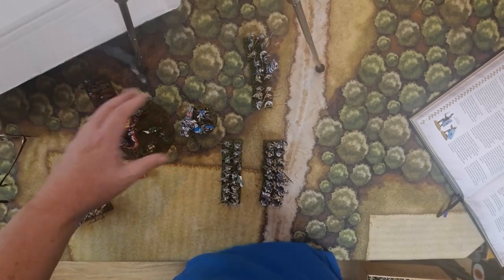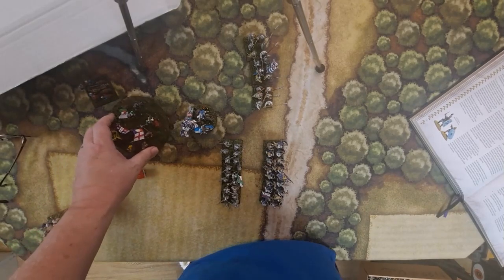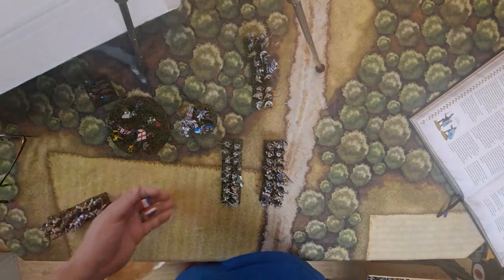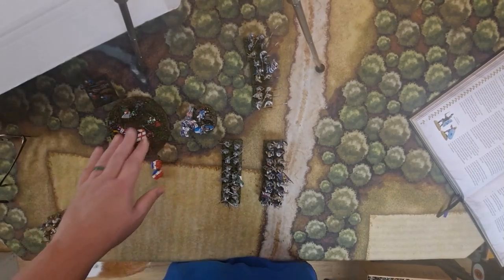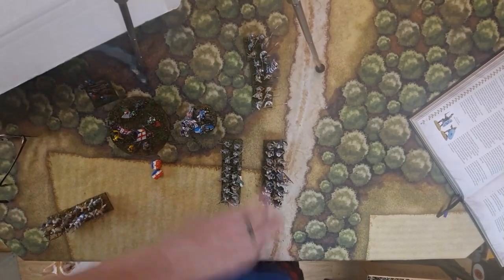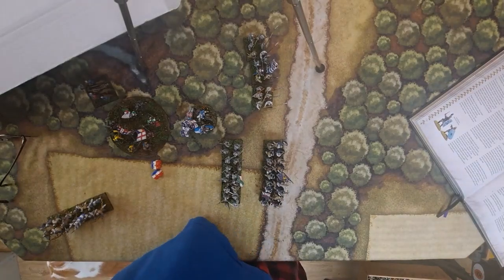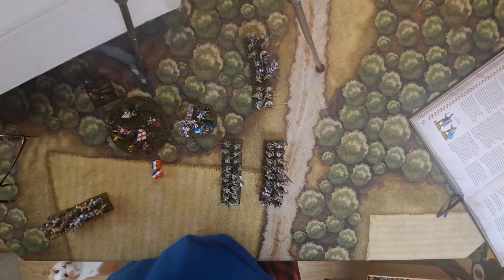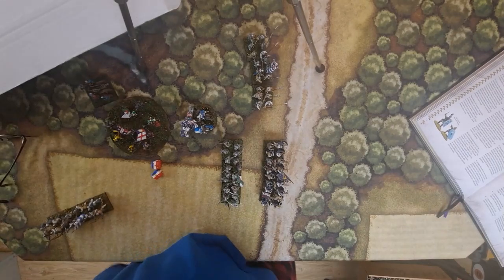A commander can also join a unit and do a 'follow me' — one roll and the whole unit can move three moves across the table. The general's command radius is twelve inches. You can join a unit and add attacks, rally a unit to remove a wound, or call a general advance. The general advance is usually left for the army general — if he makes his roll, the whole army gets one move forward regardless of individual division orders.